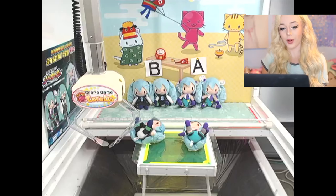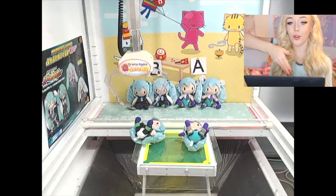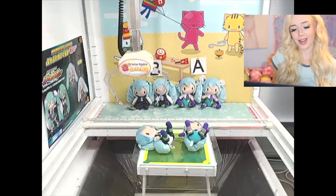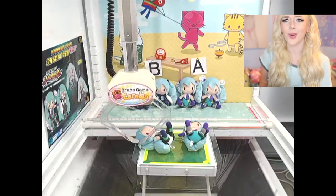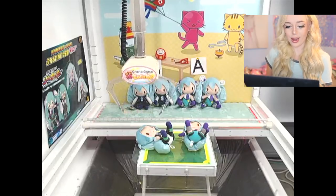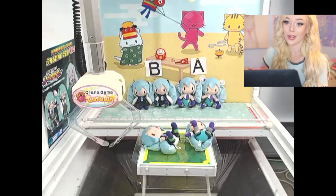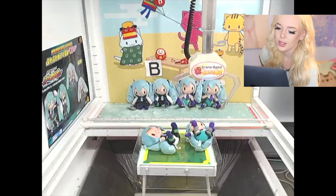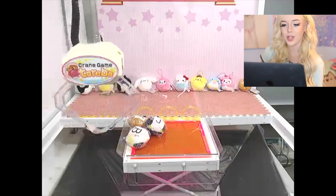Now we're going to try for a Hatsumiku — these ones are on the edge too, so we'll use that same dragging technique. I'm moving the claw up around her neck to try to pull her into the prize chute. We moved her sideways — let's try again, this time sliding her by the body. I stabbed it and moved it out of position, that's not what I wanted. One more try using the left prong — let's see if it's strong enough. That was weak, okay, that's not going to work.